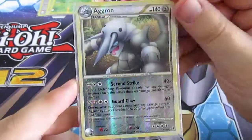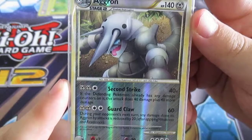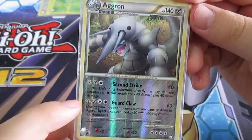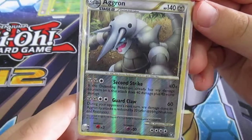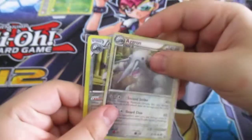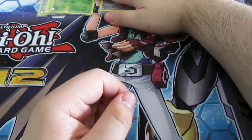The other Aggron costs 3 energy — Second Strike for 40, and if the defending Pokémon already has any damage counters on it this attack does 40 more damage, so it can do 80. Then for 4 energy, Guard Claw for 60, and during your opponent's next turn any damage done to Aggron by attacks is reduced by 20. Aggron is also one of my favorite Pokémon — if anyone ever asked me for a favorite six he is definitely in it. That's my other line.